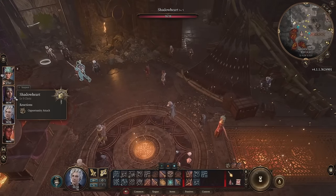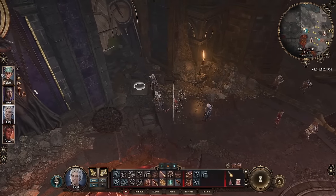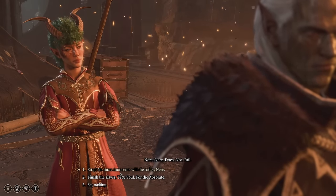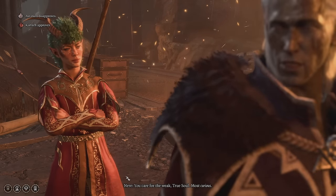You'll already have split your party to put ranged party members at a distance, a rogue sneaking, or have scoped out elemental hazards that can help you and hinder your foes.